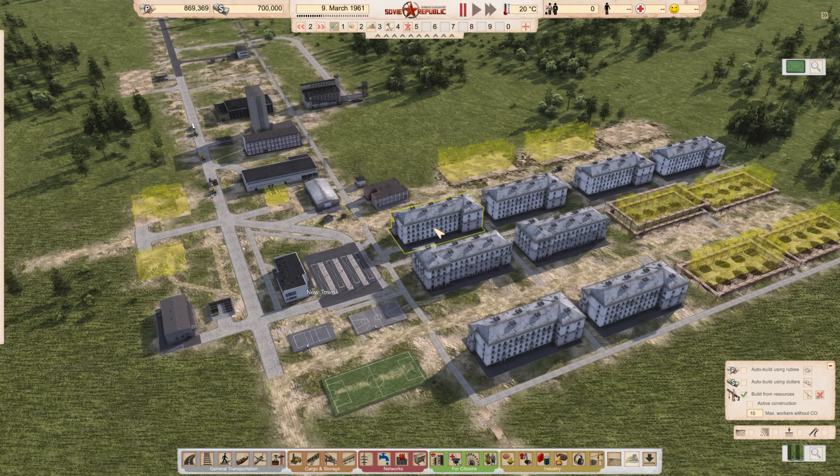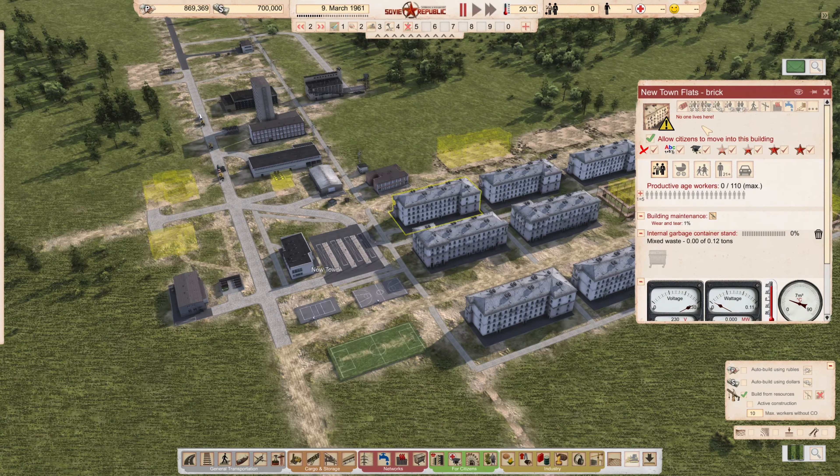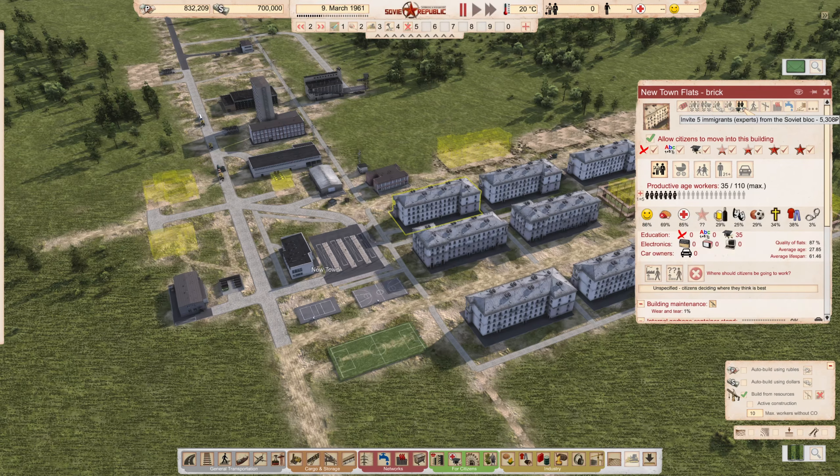It's now 20 degrees and we're in March, so it's a good time to invite some people in. First thing I'm going to do is invite in experts. I'm going to intentionally invite in exactly 100 people — 100 highly educated people. It costs 5,000 rubles for 5 immigrants from other parts of the Republic, so it's not exactly cheap to get experts.